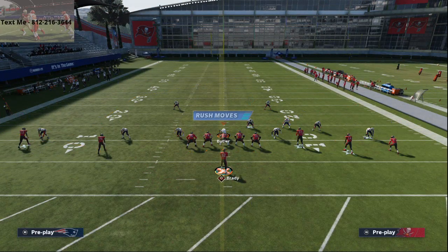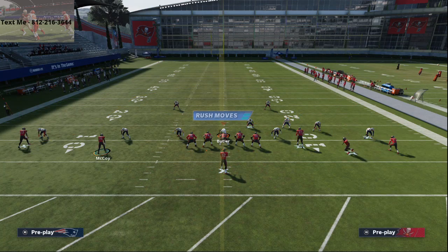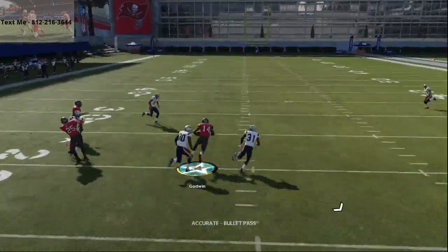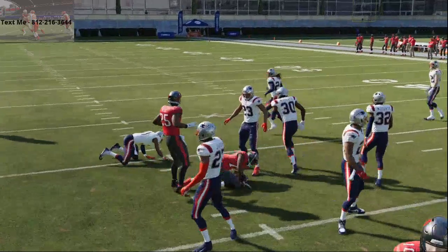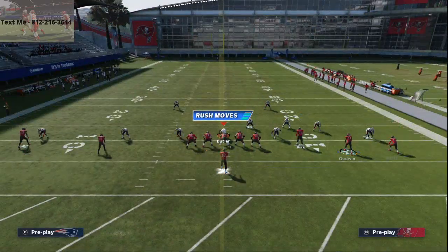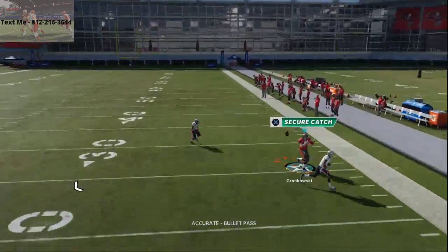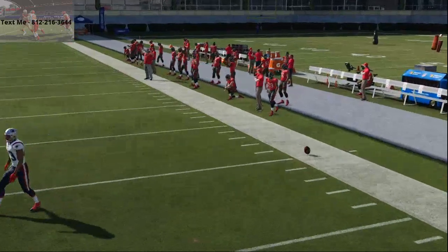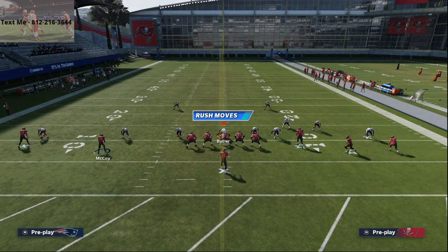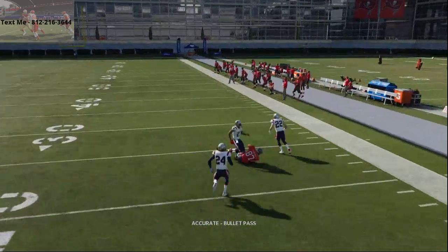One of the other things I like to do from Y Corner is the motion slant deal — Chris Godwin on a motion slant, snap of the ball. It's going to be man-to-man. I've just got reads for days against man-to-man out of 5 wide. This route to Gronk does beat man-to-man, but you've got to throw it right when he breaks. You can't be late — throw it right on the break. So literally it's almost like an out route at this point in the year.